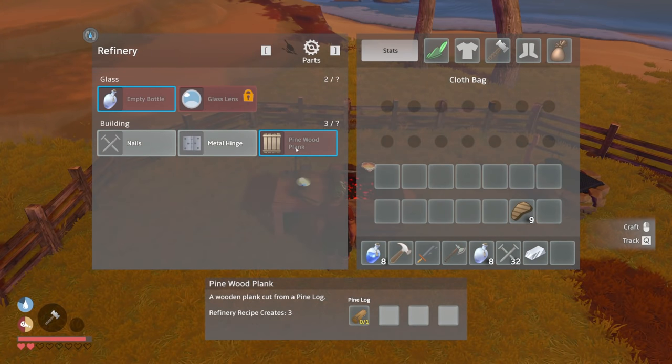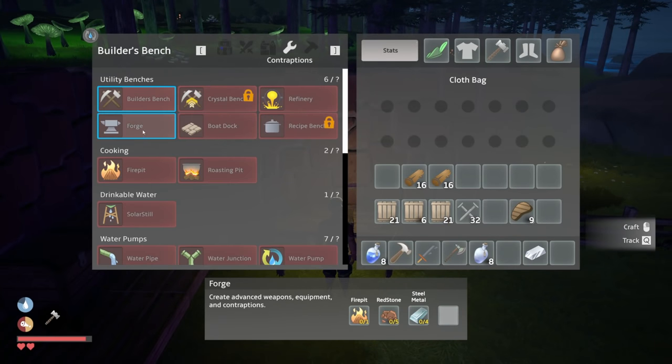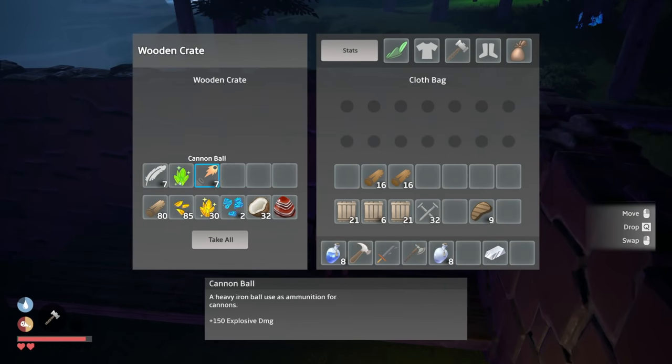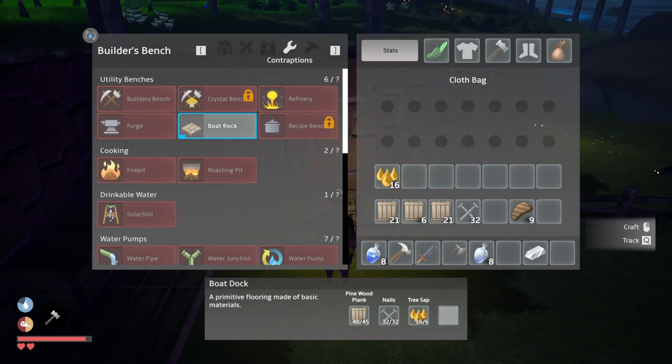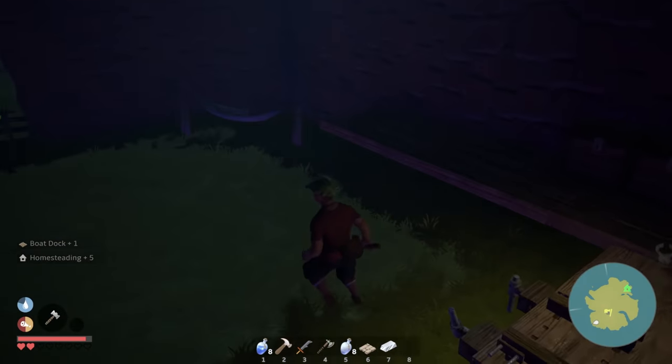We need pine wood planks - okay, we've got those. And six tree sap - heck yeah, we got this! One boat dock - oh heck yes! Let's sleep and get our health back up.